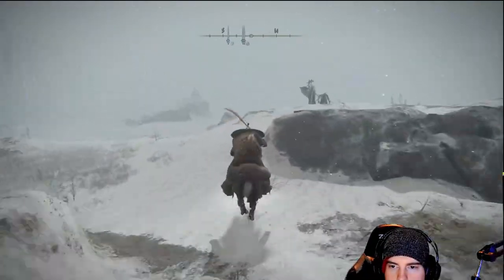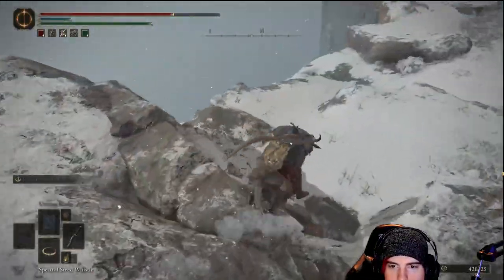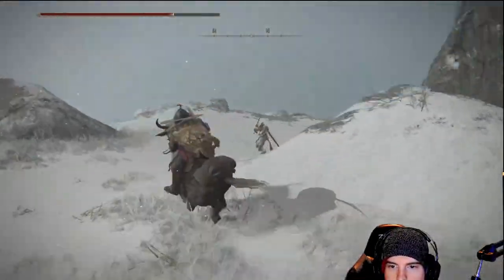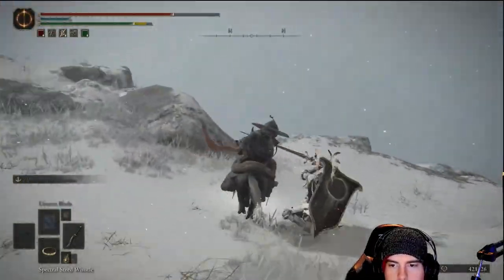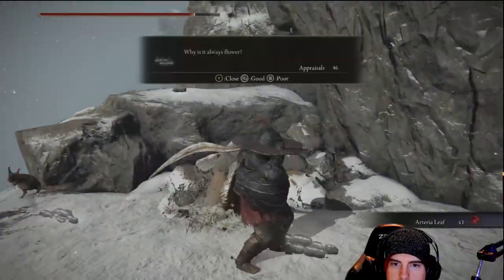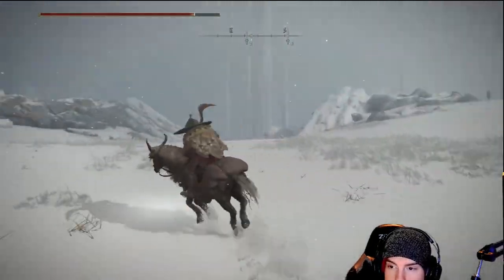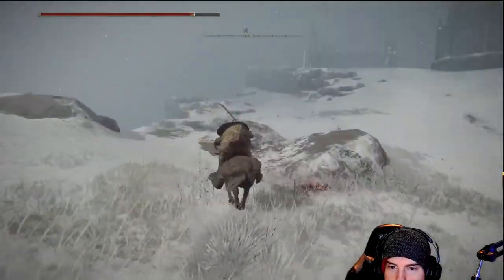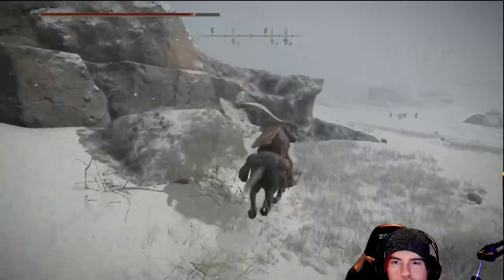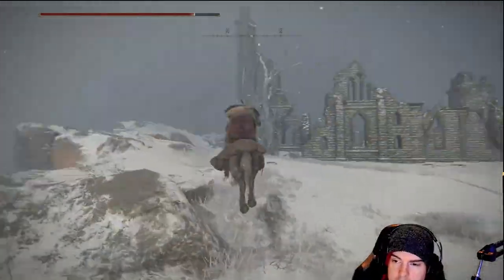After taking it down, I went over to the left and took out some of those astral projection ghost-like knights. Following along the left edge, we'll also have another one of those somber smithing stones sitting in a chair. Just over to the left, we'll be able to drop down to an area with a couple of smaller land squids, golden runes on both left and right.